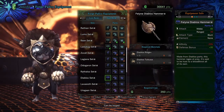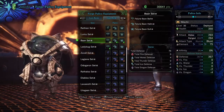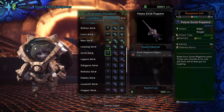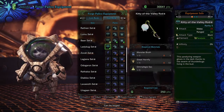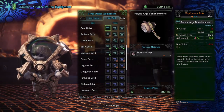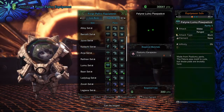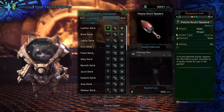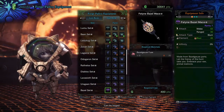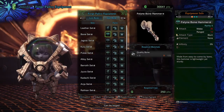The weapons are much more important in terms of how you want your Palico to be. Since the armor is mostly just cosmetics, you should mostly be worried about what your Palico is actually doing against the monster in terms of damage. Based on just looking at the weapons with no other special gear, we'll take a look at the highest damage overall for each rarity, and then the secondary effects, which are more important.